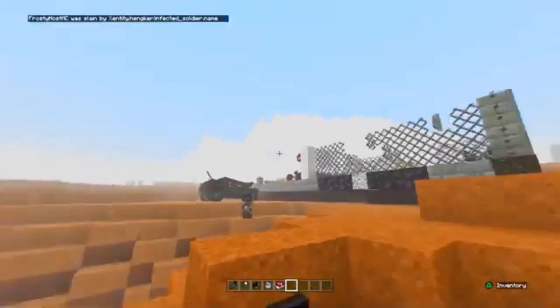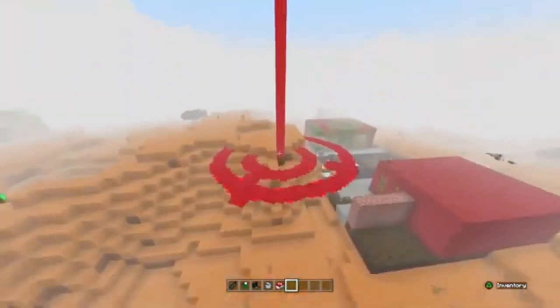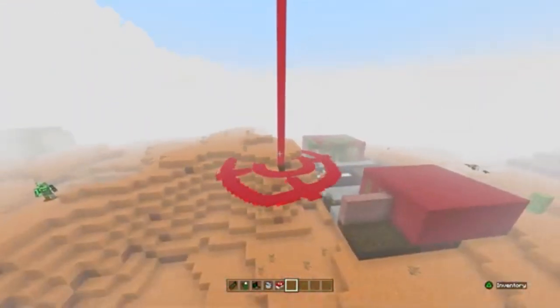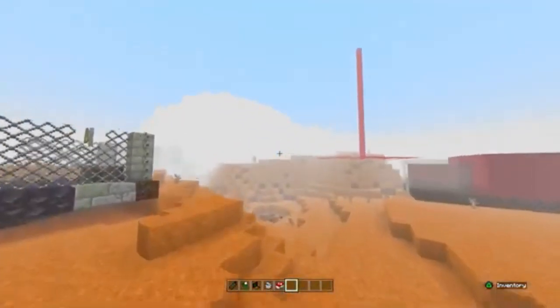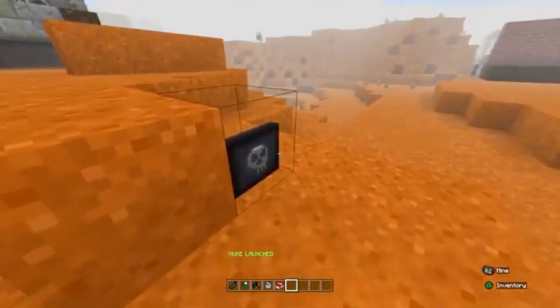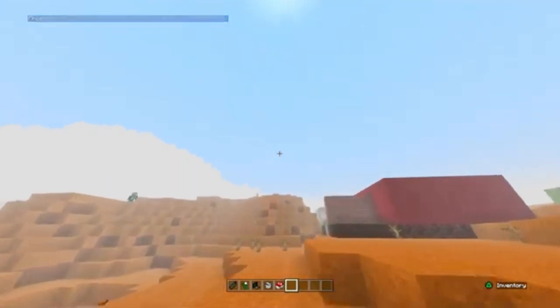They've got grenades too but the grenades weren't that great. This is a tactical nuke — this was probably the coolest thing in the mod. I was sitting there trying to figure out how to use it; you have to crouch and press the computer again. Watch this right here — boom!